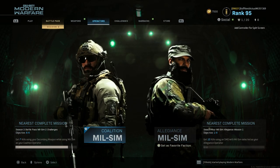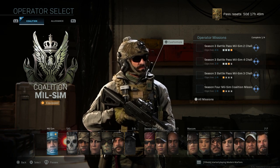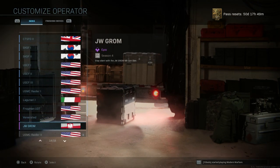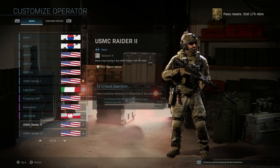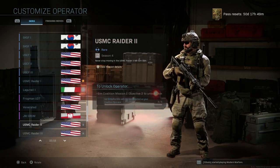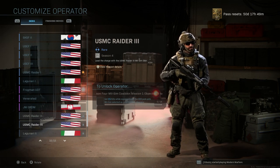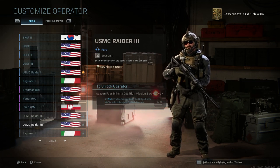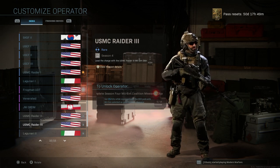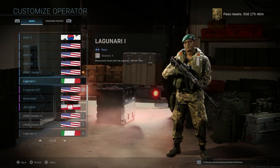Now let's go back to the operators and show off the different skins. For the coalition, starting with the Marine Raider outfits: Marine Raider 1 we already saw. Marine Raider 2 is unlocked by getting three hip-fire kills with the milsim operator selected for coalition — pretty easy to unlock. The third outfit looks a lot like the pararescue skins from season 3 and requires getting 15 kills while equipped with the EOD perk with the milsim operator selected for coalition.